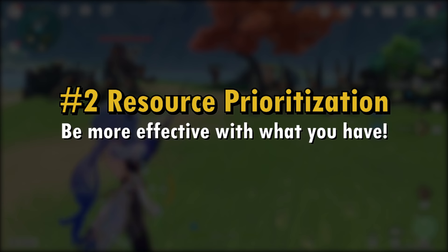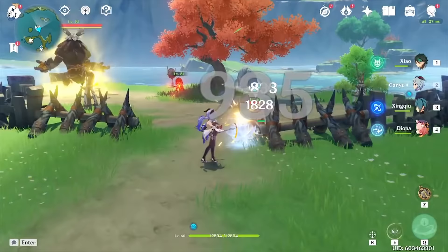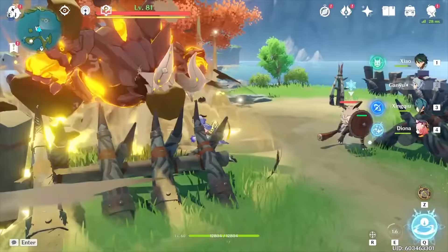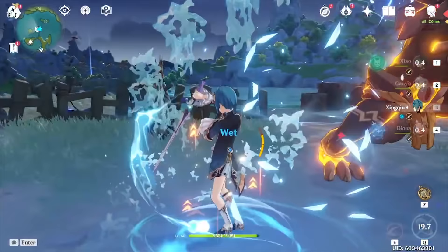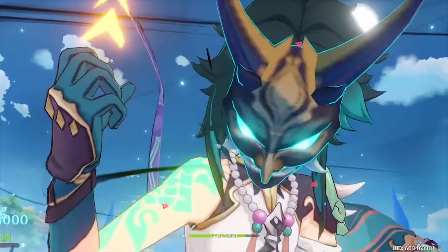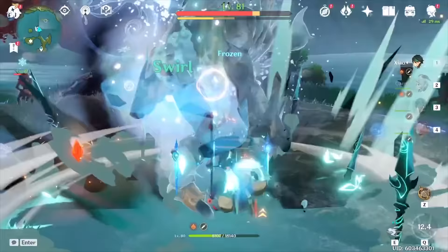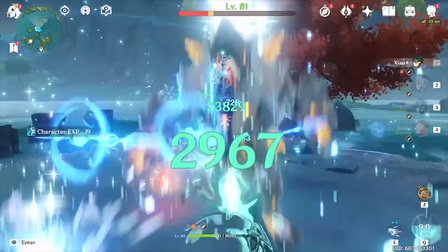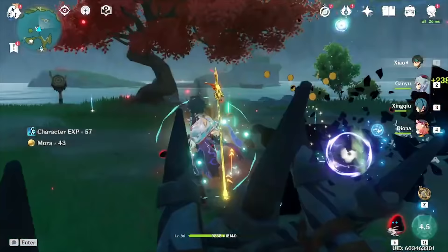Tip number 2 is resource prioritization. Now this seems like a no-brainer, but a lot of people are not doing this. From the accounts I've reviewed, there's been many cases where players split their best artifacts onto multiple characters instead of focusing on their main DPS first. For example, players claim they have bad artifact RNG, and then I see their support Bennett having an insane flower with great crit rate and crit damage rolls. Why would you not funnel all of these into characters actually doing the most damage on your team?